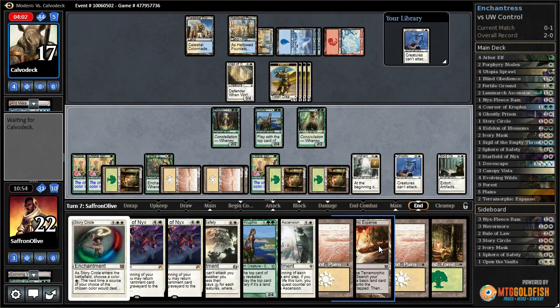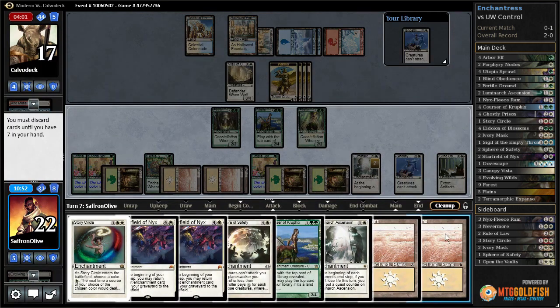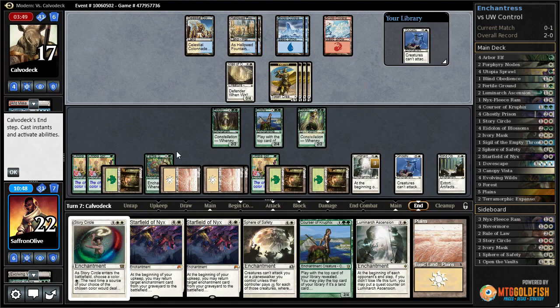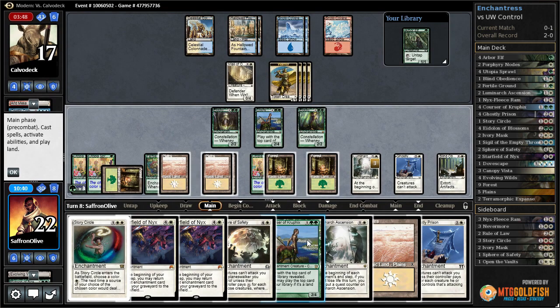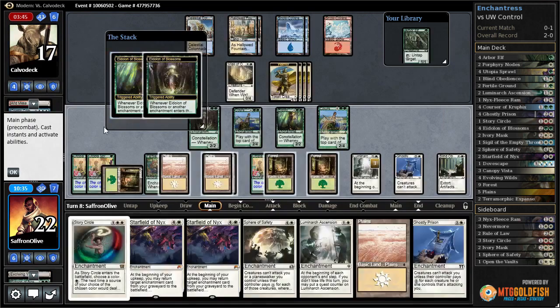Pass the turn — wanted to get that Nevermore down on Elesh Norn, which is pretty obnoxious because it kills both of our Eidolons. Opponent just passes. We get another counter — we're one counter away. Courser of Kruphix, no extort — draws a couple of cards.